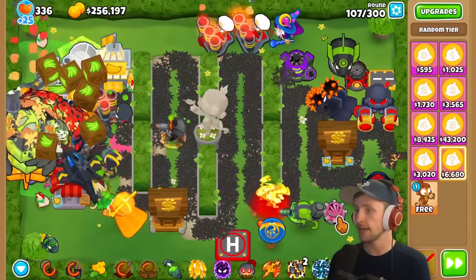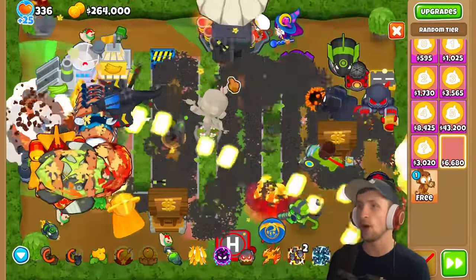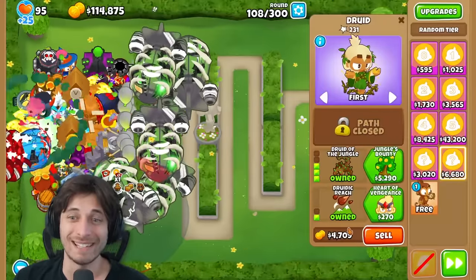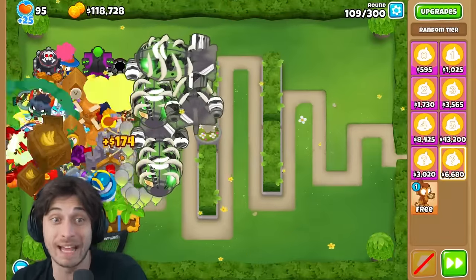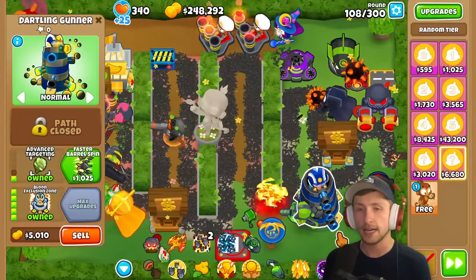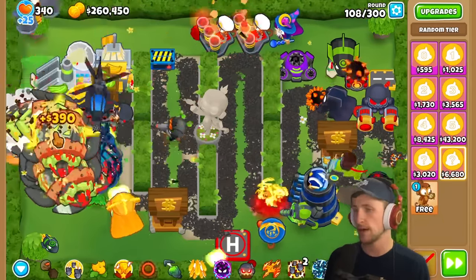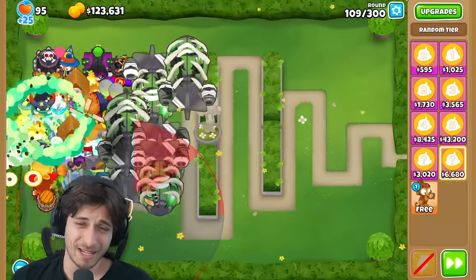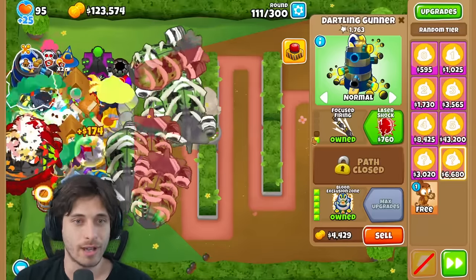The narrator's setup is so densely packed they're maximizing every spot. They get a Bloon Exclusion Zone - not the best placement but they'll take it. Then immediately get another Bloon Exclusion Zone, and this one is within range of their Alchemist and village. They're out of space now.